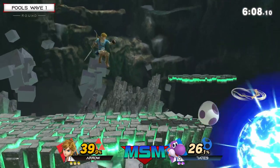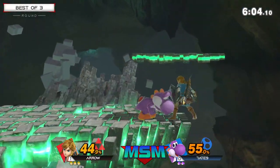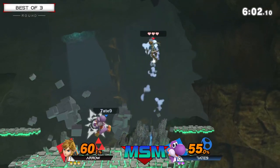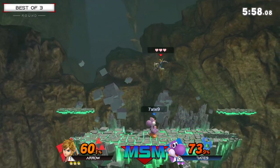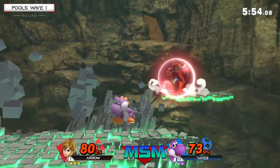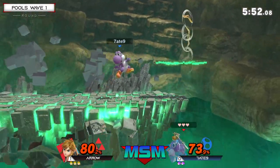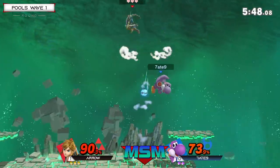Just look at Arrow - I love how precise he is with his ledge trap options, setting up with a bomb and the boomerang going in at two different angles. Seven Eight Nine probably went for another home run there. I love that from Arrow - the down air onto the bomb and then pushing himself into Seven Eight Nine. Granted it didn't do too much, but at higher percent that's a dangerous game he's playing.